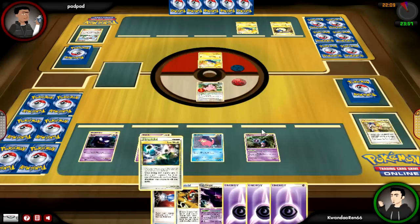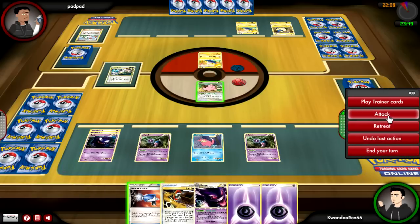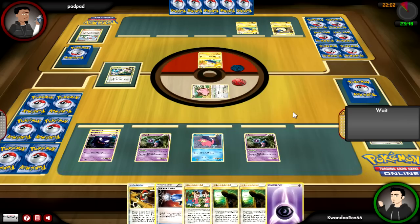That way I can send out one of the Mime Juniors instead of Cleffa. I end up drawing into Lost World — whatever. If he has a Stadium card I'll see it; I probably wouldn't have recorded it if he had one. At the very least we know I'm able to keep Lost World in play for a little bit.